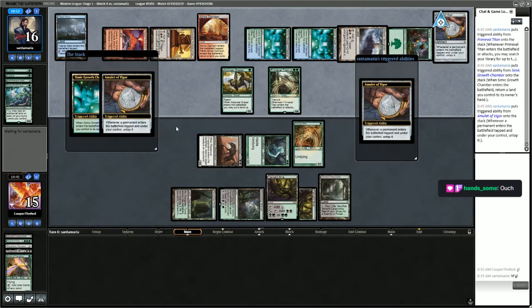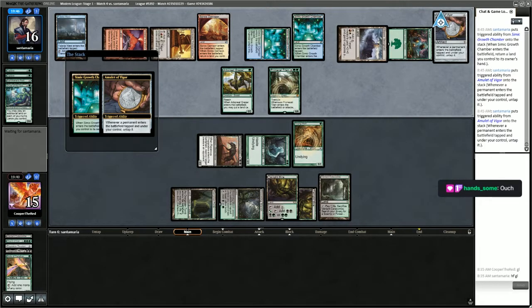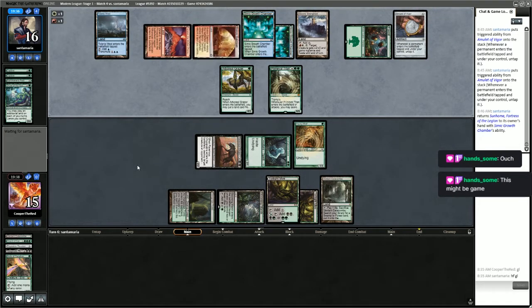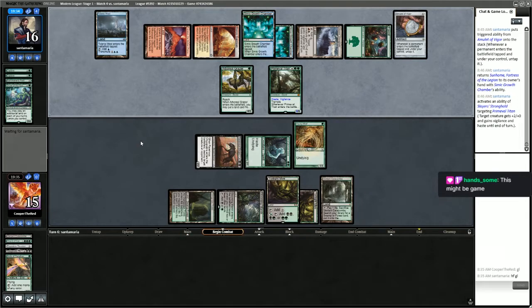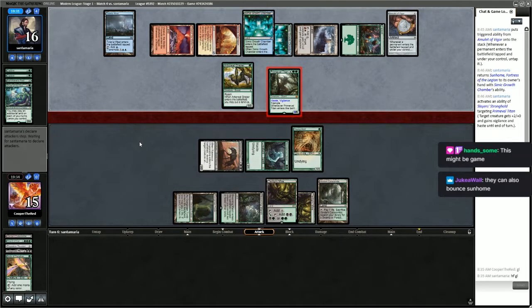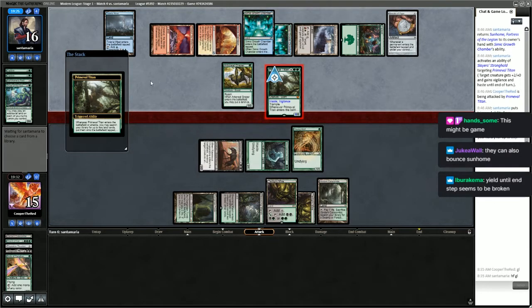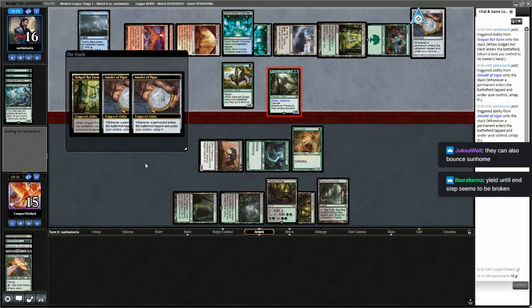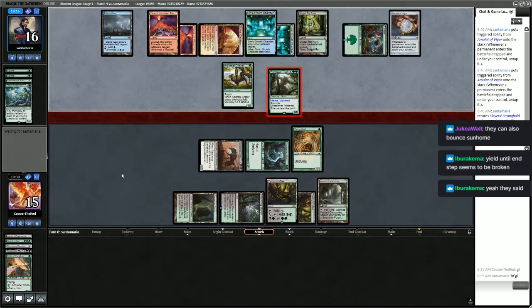If they do not kill us, can we still win? I think it's probably game. I thought I was yielding until end step, but it's still asking me to do things. They can bounce the Sun Home — yield until end step seems to be broken. I thought that was one of the things they were looking to fix. But if it continuously asks for input rather than just skipping turns until the opponent's, this is still better.